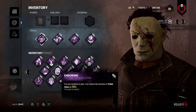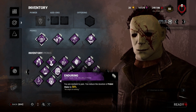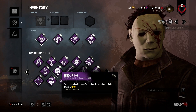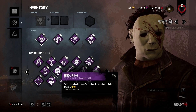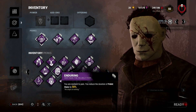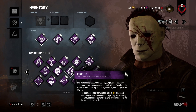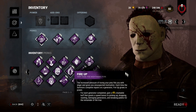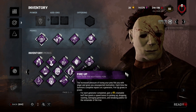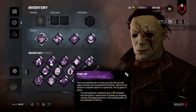Enduring is pretty good, but as I mentioned earlier, Myers is one of the only killers that can gain something from respecting a pallet. In Tier 3, people do tend to drop pallets really fast, so Enduring can still be really solid for Tier 3. Fire Up is a meme — it's fun to have the Vault Master Myers build combining this with Bamboozle, but it's not a very good perk.